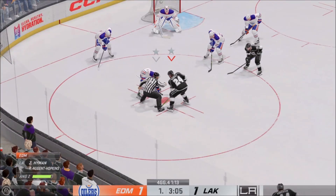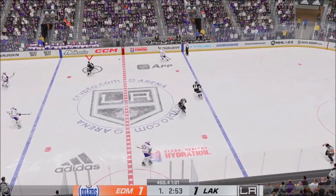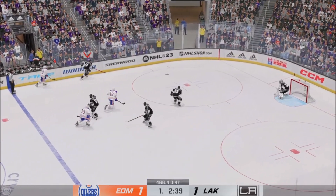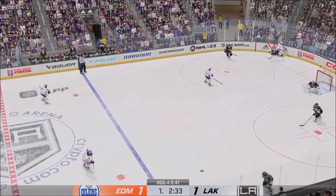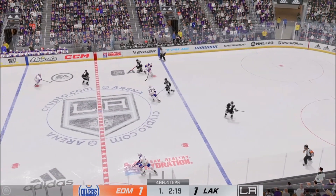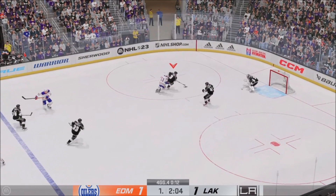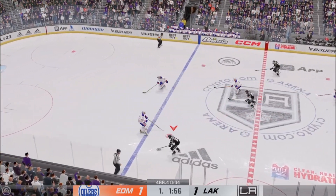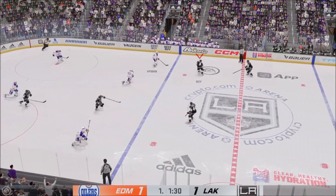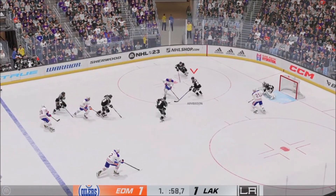Centers gliding up to the faceoff dots. Nugent Hopkins has it in their own end, and it's a quick pass to Hyman. Hooked away in the neutral zone by Watt. Edmonton's got possession in the neutral zone, and that's knocked away in the defensive end by Anderson — he came to bring the physicality tonight! The Oilers have it from their own end. Edmonton's in on the offensive attack now. Moose it to Anderson — streaking through center, they go on the attack. Skilled use of the stick to poke the puck away.